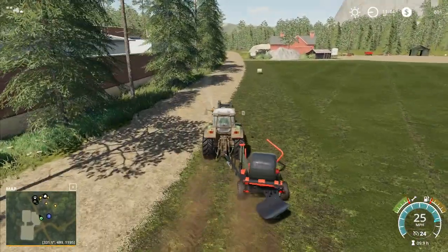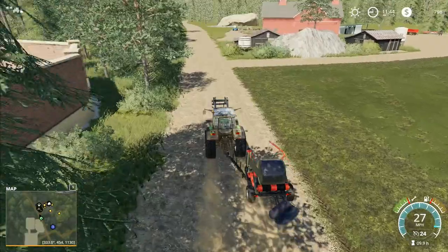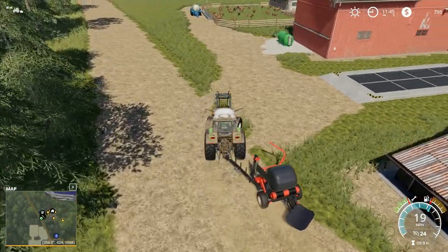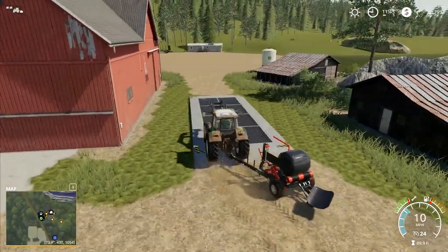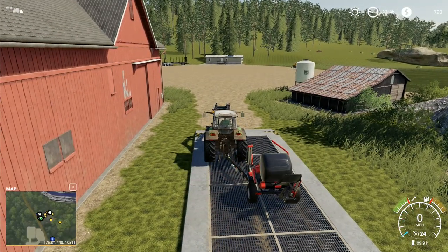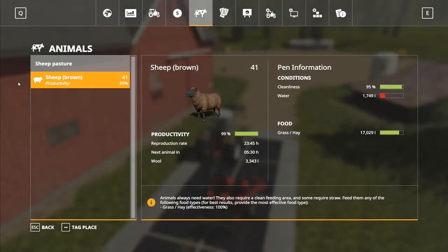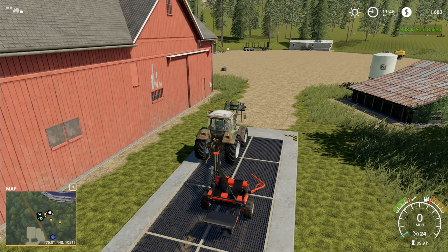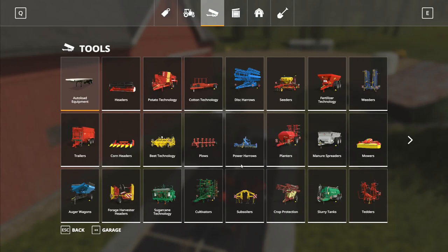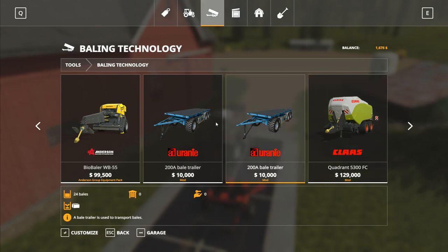I'll put that one up on there, swing around, and we'll go racing up through here while that one wraps, then dump it off. I'm not going to do this with all the rest of them - we'll get a couple of bales and sell them. Nine hundred dollars at the moment for the bales. Ideally I'd like to keep them a bit longer, but there is a trailer we can get that is a lot cheaper than the other trailers. If we go to the shop, we've got an auto-load trailer already available in the game.